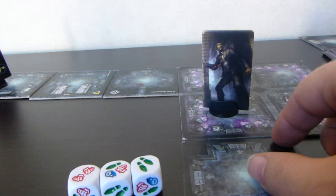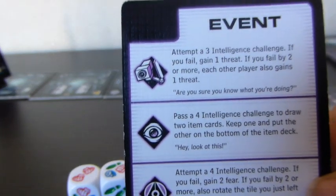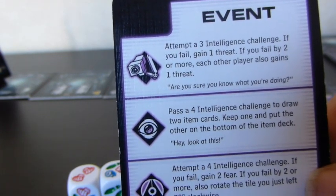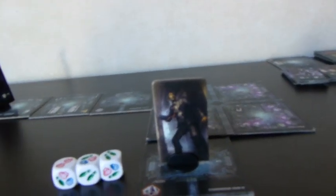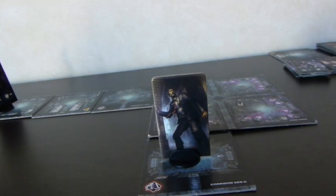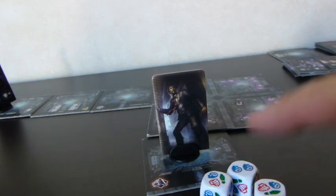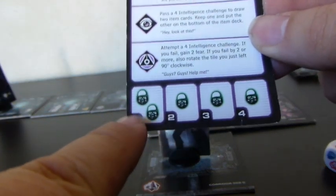I move in and stop for the security event. Nothing spawns. The security event says: attempt a three intelligence challenge. If you fail, gain one threat; if you fail by two or more, every other player also gains a threat. I have three intelligence icons, so I roll three dice. I rolled four intelligence icons — more than enough. I pass. Looking at the bottom of the card, guards would activate twice if there were any, but there are none, so I move on.